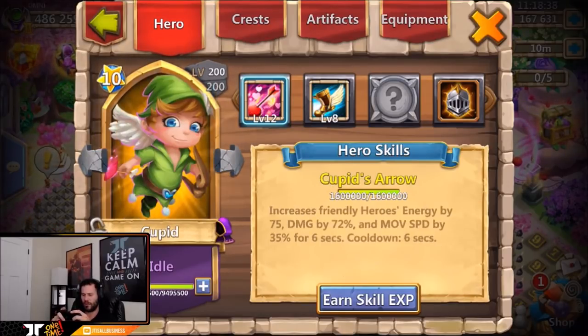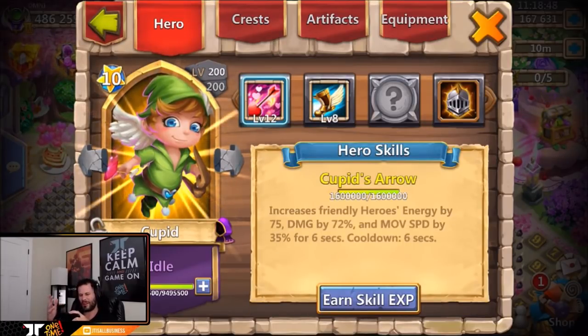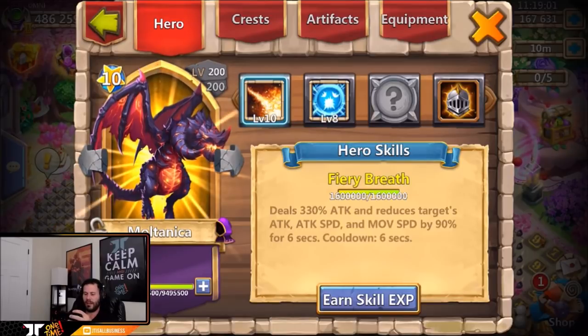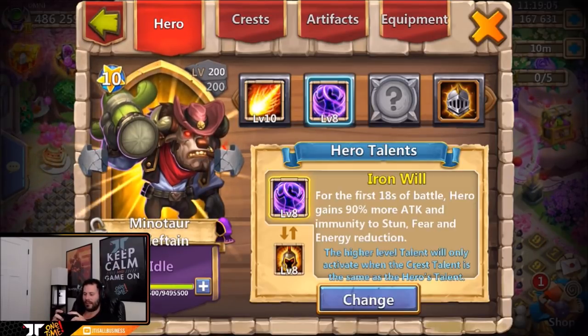Level eight bulwark on Gullum, also stone skin Gullum. We got an eight sprint Cupid — I guess that could be nice, maybe for getting to each arrow to the tower a little bit quicker, but that's not really that important. Maybe for arena, I'm not sure. We also have a slowdown Cupid for the archdemon. Scatter on Multanica — not bad.